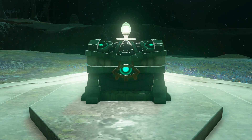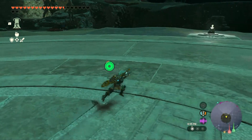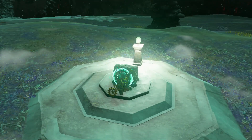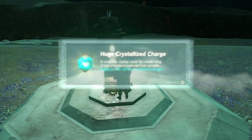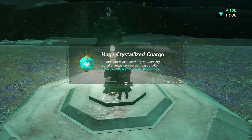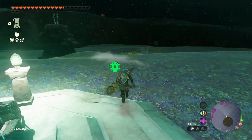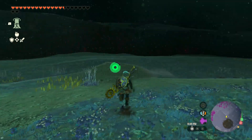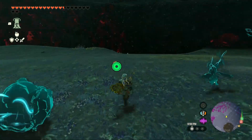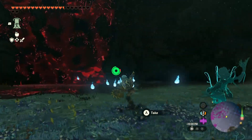Here's our reward — let's approach the treasure. We go in and approach the treasure. It's a Huge Crystallite Charge — that's going to give us 100. A complete crystal made by condensing a zonite charge. I need to figure out if the crystallite can make zonite parts out of it — I have to do a bit more research on that.